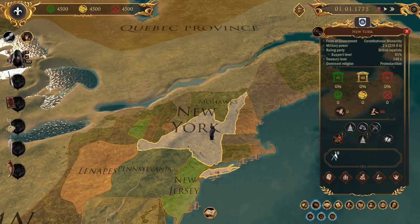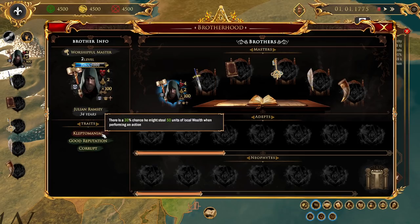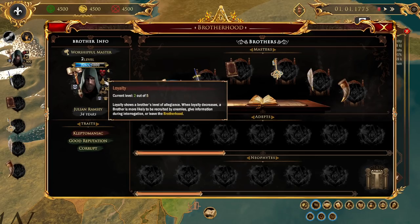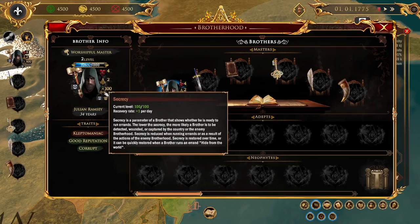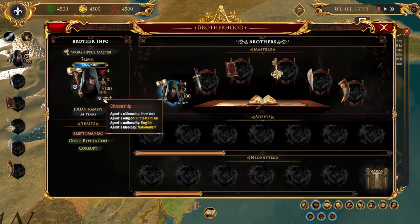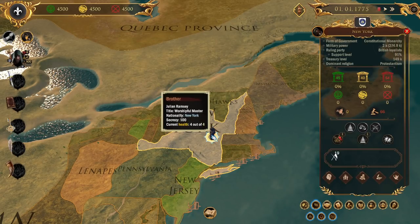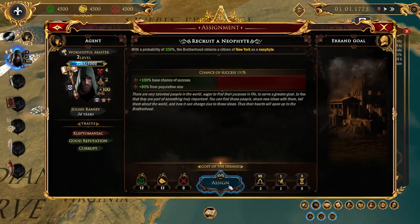Here in New York, my brotherhood consists of good old Julian. Julian's 34 years old, he's a kleptomaniac, he's got a good reputation, he's also a bit corrupt. He's a healthy guy but not the most loyal - two out of five loyalty. He's a bit secretive and he is from New York, working in New York. We need more people, so Julian - go find some more neophytes.